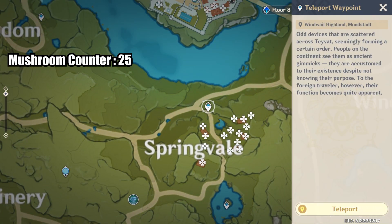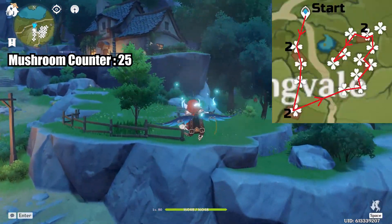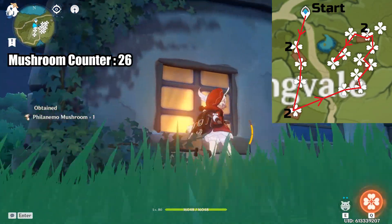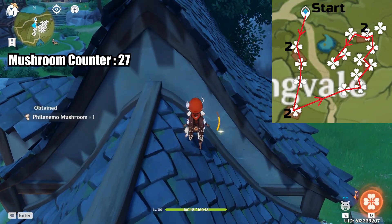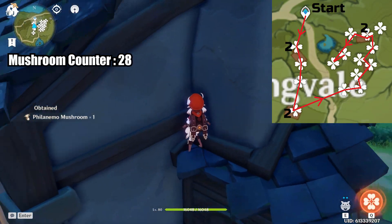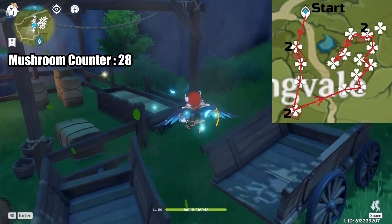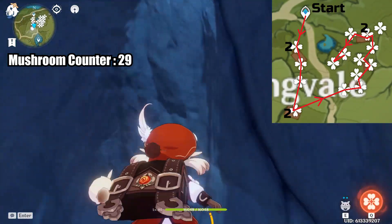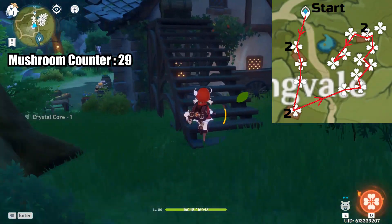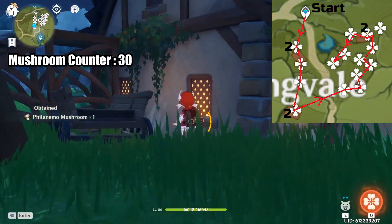Now that Mondstadt is cleared, we will head to Springvale. From the teleporter, go directly south to the closest house — there will be 3 mushrooms sticking on this one. Climb the small cliff to the south and there is a mushroom in the haystack area. Continue south and climb the cliff; there is a butterfly and chest here if you haven't gotten it yet, as well as 2 mushrooms on the house — one is on the side and the other is on top.